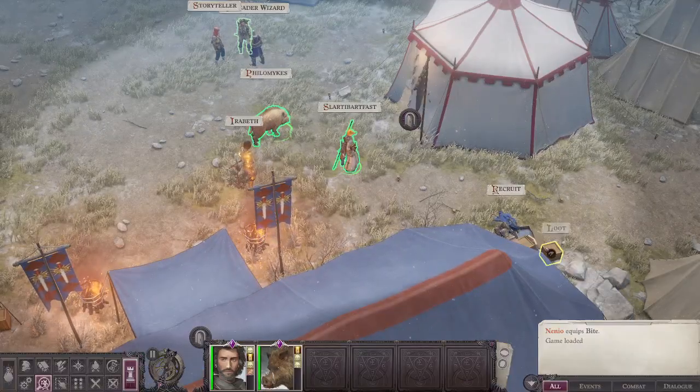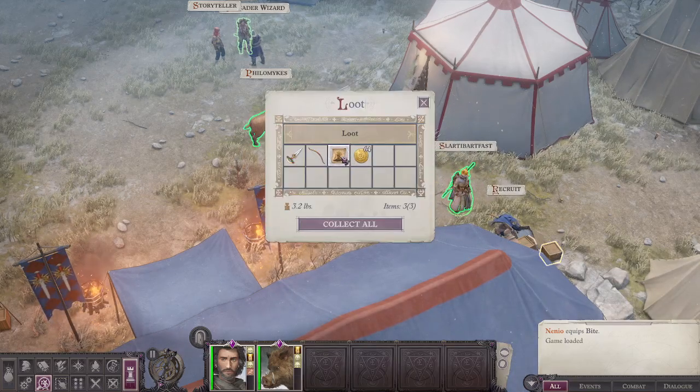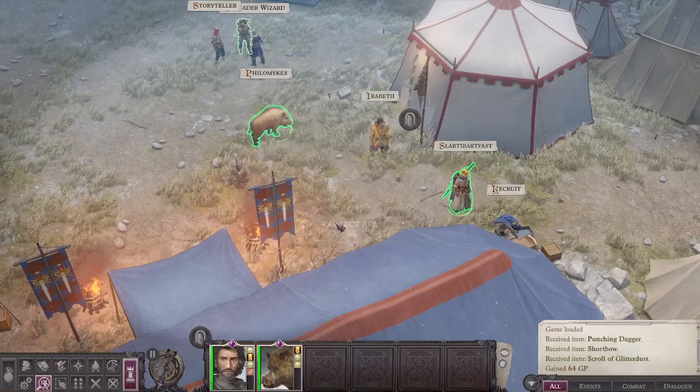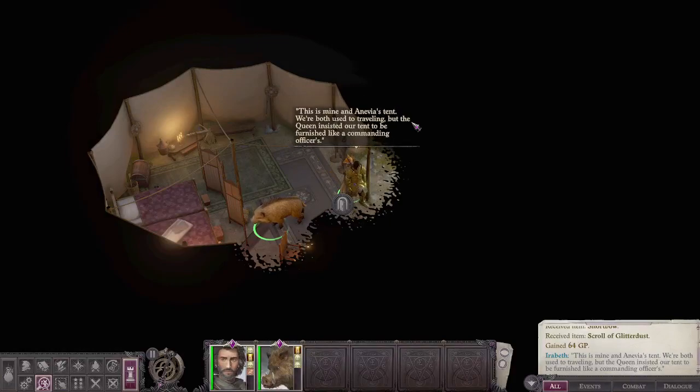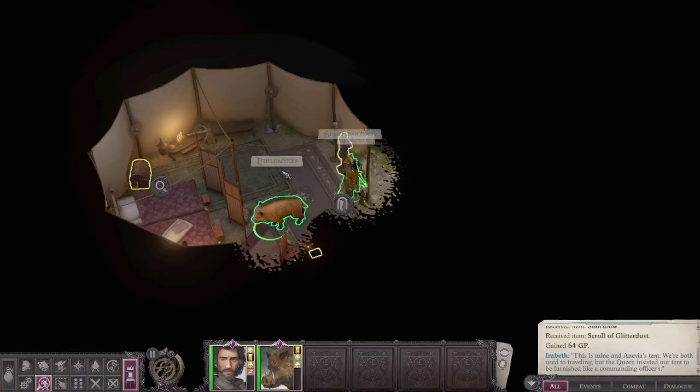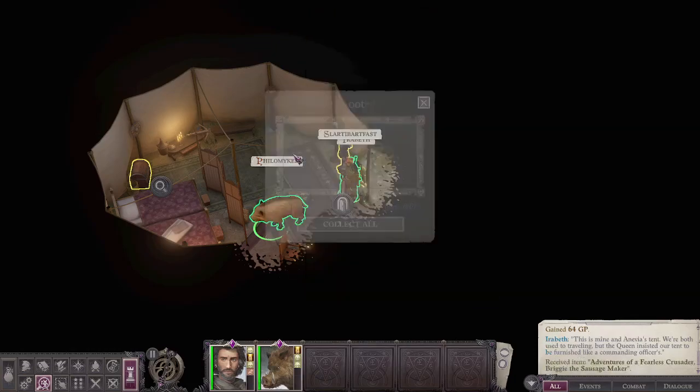Is there any loot? Yeah, there is. Let's take it — take everything. Scroll — yay! Let's go into Turban's tent first, let's see what we'll find there. This is mine and Anivia's tent; they're both used to traveling. We can't talk to her. Interesting. Let's loot everything. What's that? 'Adventures of the Fearless Crusader: Breaking the Sausage Maker.' Okay.